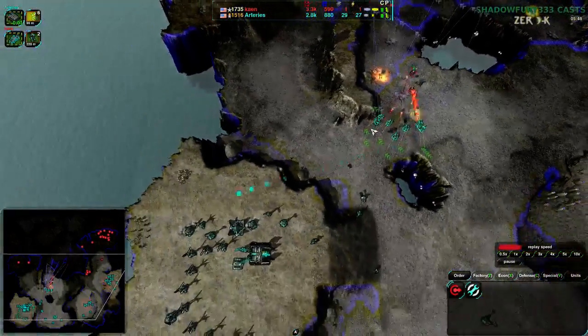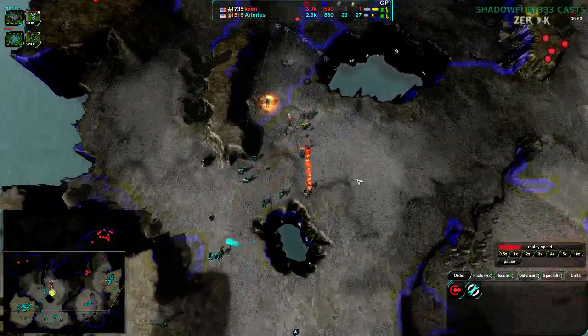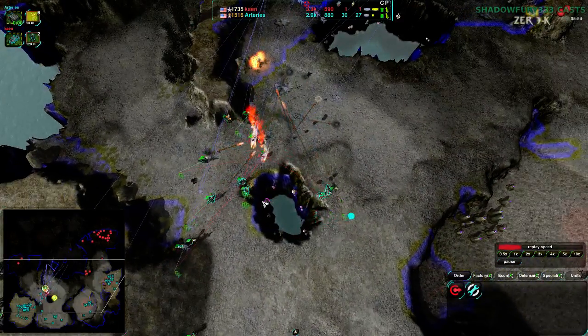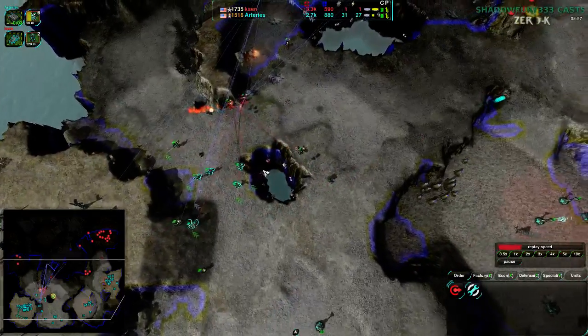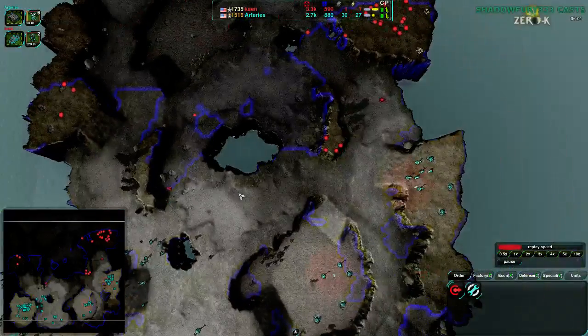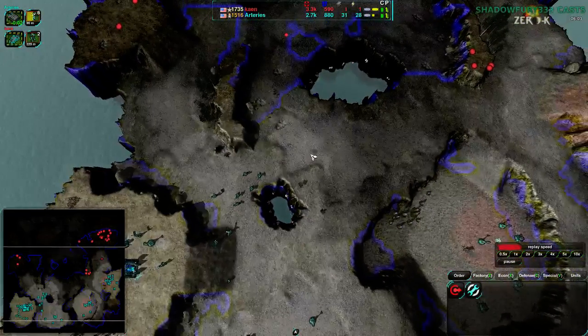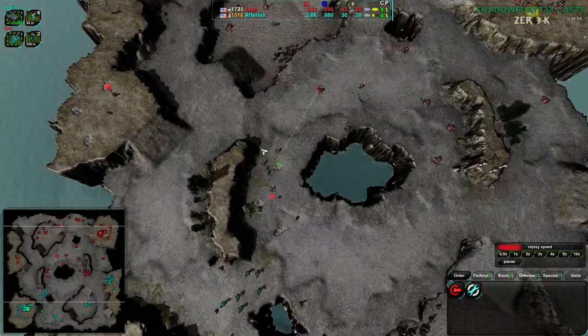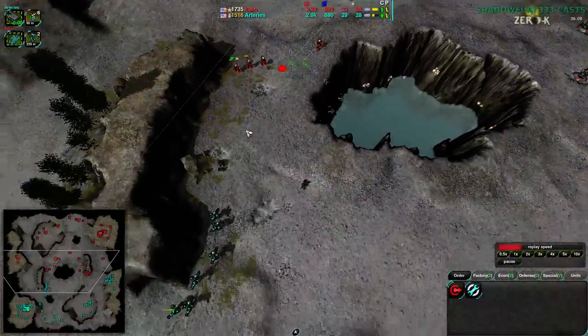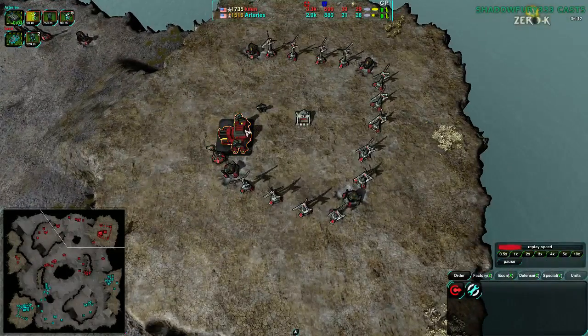Arteries is paying attention, making sure those Roccos are on the move, manually microing them and getting them out of the way of the Pyros. Unfortunately they're not able to kill any and losing a couple in the process. Cain's commander gets away, and now Cain has their economy set up.